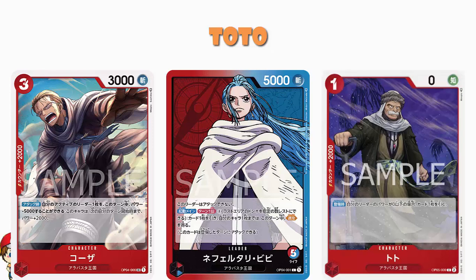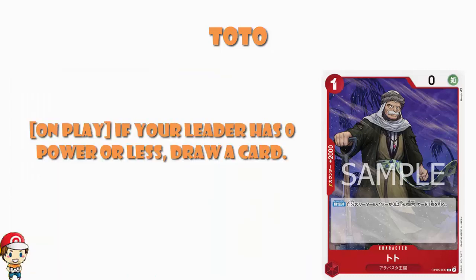And this is kind of the point here. You've got a leader that can't attack. You've got a bunch of cards that will allow you to essentially lower your leader's power, which doesn't matter because your leader can't attack anyway. And then you bring in Toto here, who's just like — if you've brought your leader down to zero power, draw a card. I love this because it's a one cost card and either you play it down and draw a card — draw power is good — or you just leave it in your hand and it's a counter plus 2,000, which is obviously also very, very good. Honestly, this is a pretty good card for one that didn't look great on the face of it.